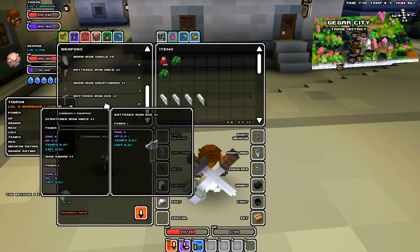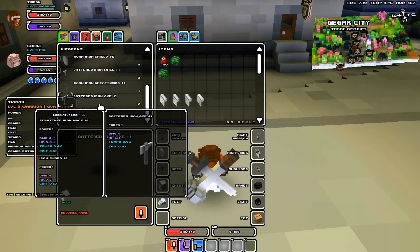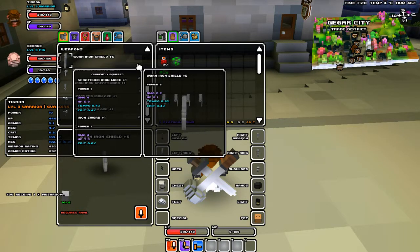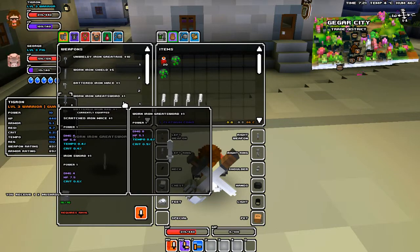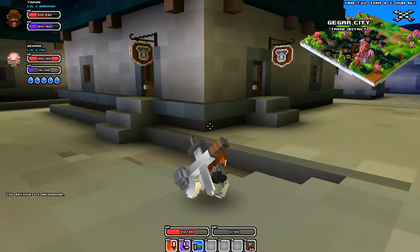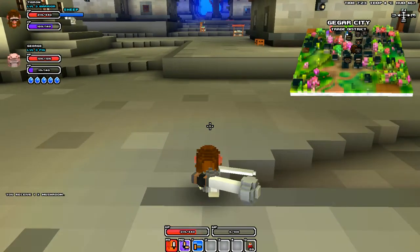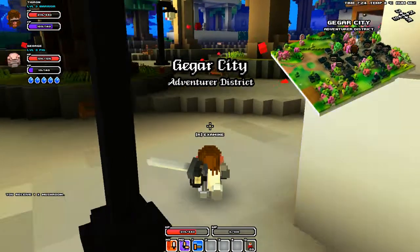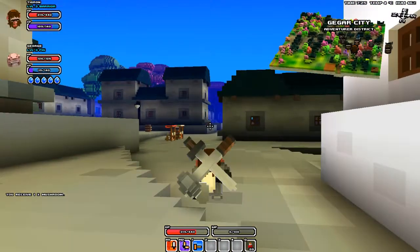That's a pretty nice one, and that one's actually even better. Although if we want to get a shield, this would be the shield to get. That's something we've got to decide between episodes — do we want to have two weapons? I do enjoy having the two weapons. Do we want a sword and a shield, or an axe and a shield, or do we want to have a two-handed weapon — like a sword that's as tall as I am?